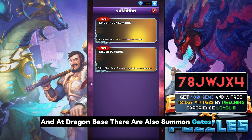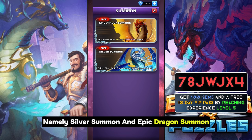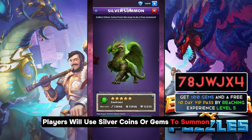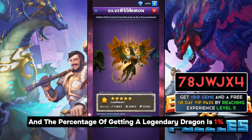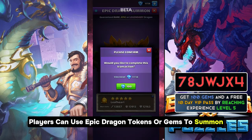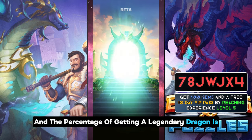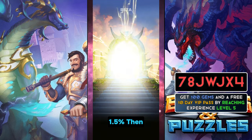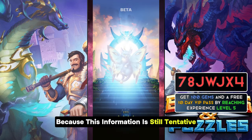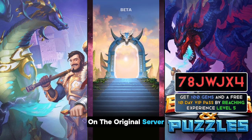In the Dragon base there are also summon gates, divided into two types: Silver Summon and Epic Dragon Summon. For Silver Summon, players use silver coins or gems to summon, with a 1% chance of getting a legendary dragon. In Epic Dragon Summon, players use epic dragon tokens or gems, with a 1.5% chance of getting a legendary dragon. Note that the number of gems and tokens or coins consumed is still not final, as this information is tentative and could differ from what launches on the original server.